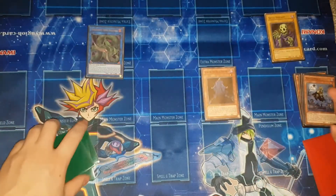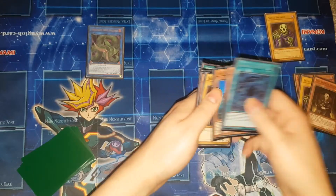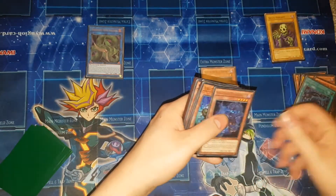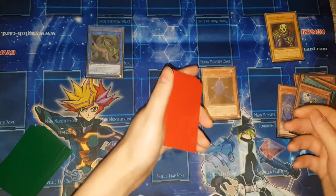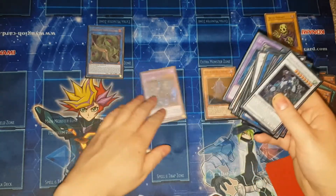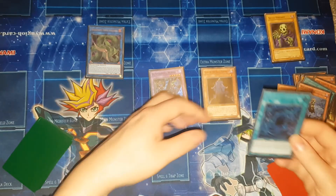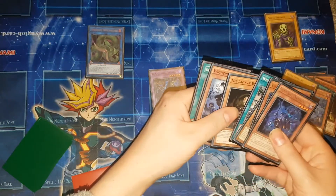The effect of Wightprince when it's sent to the graveyard again triggers again, so you're going to send another copy of Skull Servant and Lady in Wight. Now you're going to activate Anaconda's effect, sending Shaddoll Fusion, which will then send Shaddoll Beast and another copy of Wightprince, summoning out El Shaddoll Winda. Wightprince's effect and Beast's effect chain — chain link one, chain link two — so you can't ash this. You'll draw one, then Wightprince sends these two again.